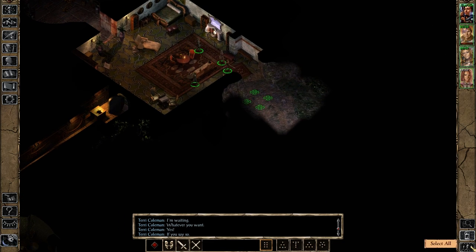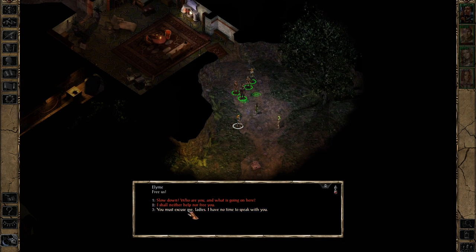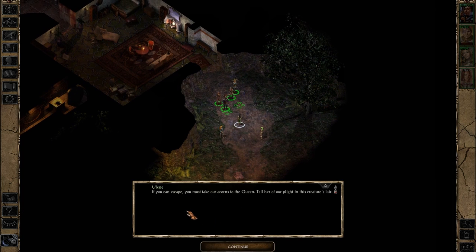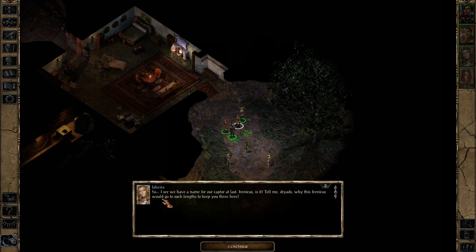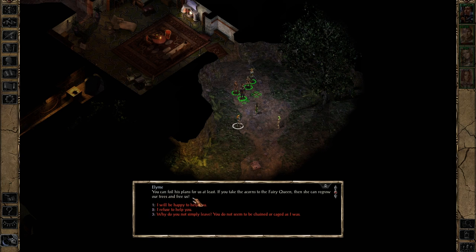What's over here? I see some greenery! Hello — who are you and what is going on here? We are his possessions, his servants, his concubines. Please help us to escape! If you can escape, you must take our acorns to the queen — tell her of our plight in this creature's lair. Take them to the fairy queen who lives in the south end of the Windspear Hills. This will be our deliverance from this Irenicus and his dungeon! So we have a name for our captor at last. Why would this Irenicus go to such lengths to keep you three here? We are supposed to instil emotion, but he is barren inside.